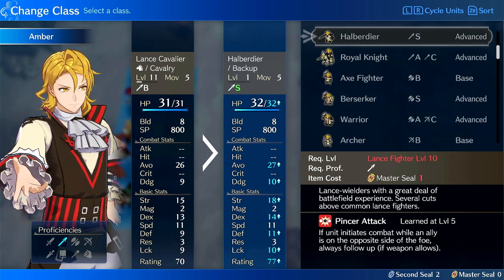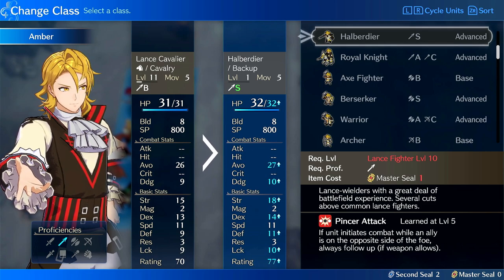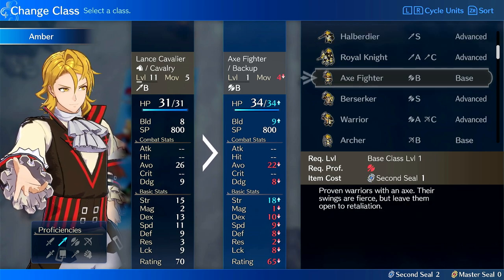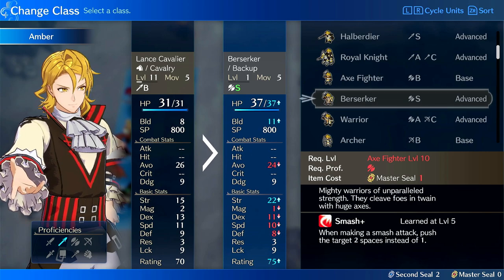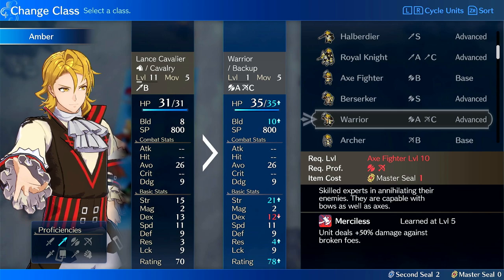I'm going to try running him this playthrough — my fifth playthrough — and we'll see how he performs. His base stats are pretty high, and once you put him on Warrior he immediately hits 21 strength. So pretty decent bases.